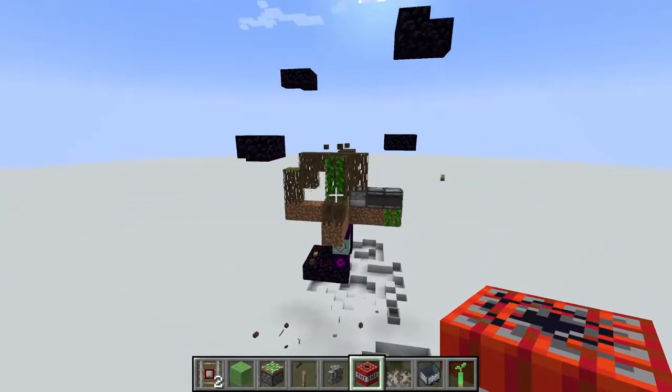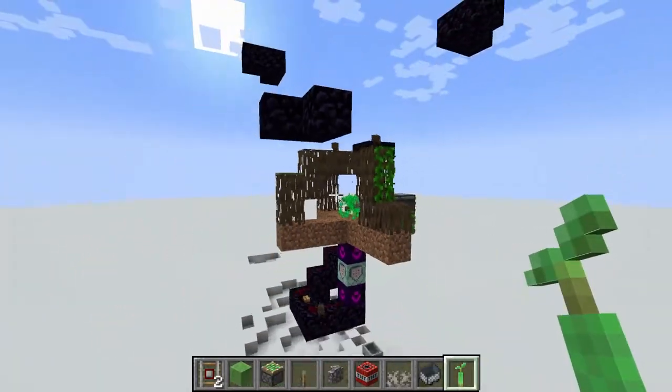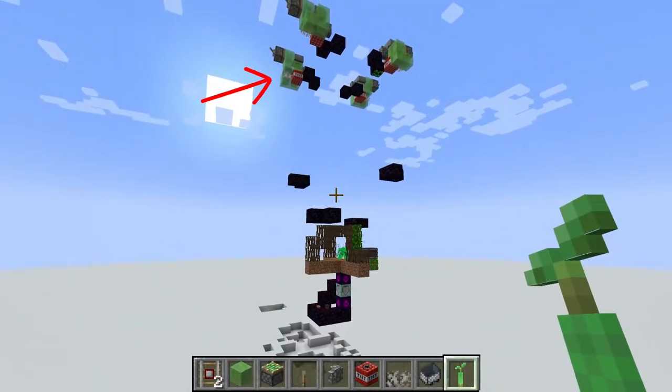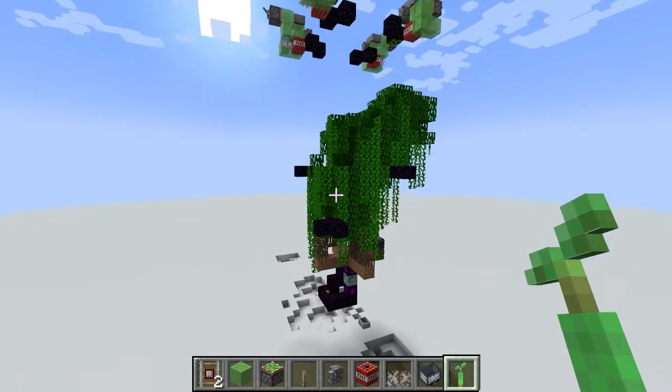Let me show you what I have so far. We're going to go ahead and put a propagule in here. Basically what it is, is four TNT dupers and then four platforms for them to land on. The bottom platforms are to blow up the bottom part of the tree and the top platforms are to blow up the top part of the tree, and they're at diagonals so we can drop TNT on them no problem.